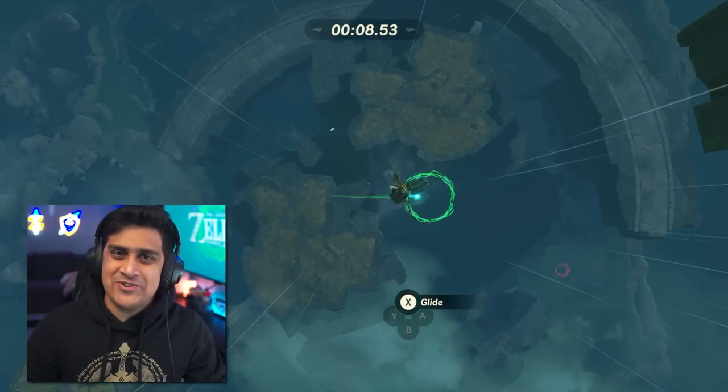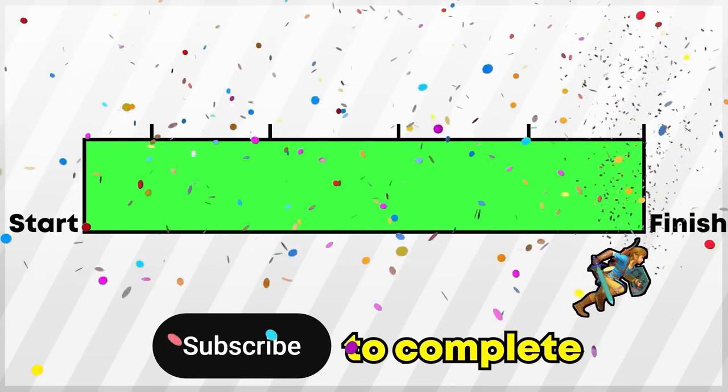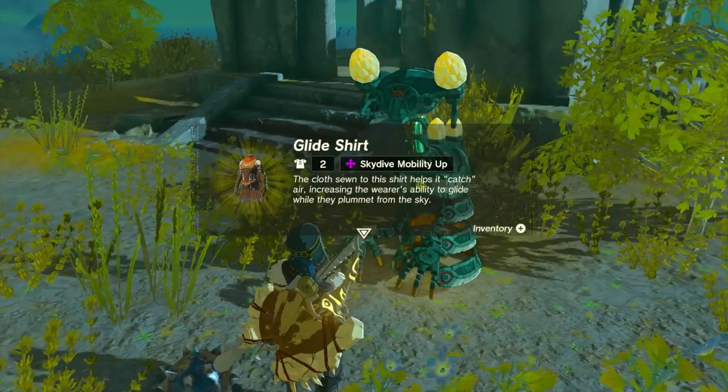While we're falling down this sky challenge, you should probably hit that subscribe button so we can get to 500k. If you're watching, it's simple — just click subscribe. The construct will then hand you the glide shirt.